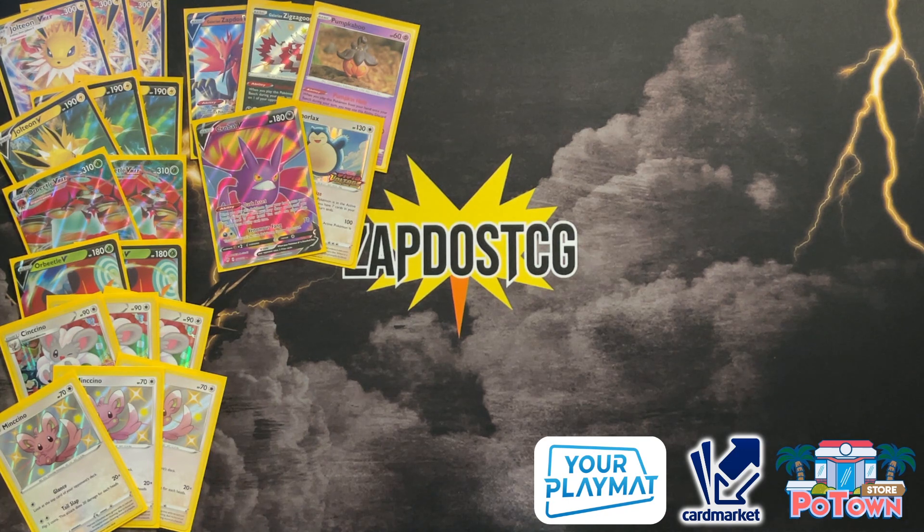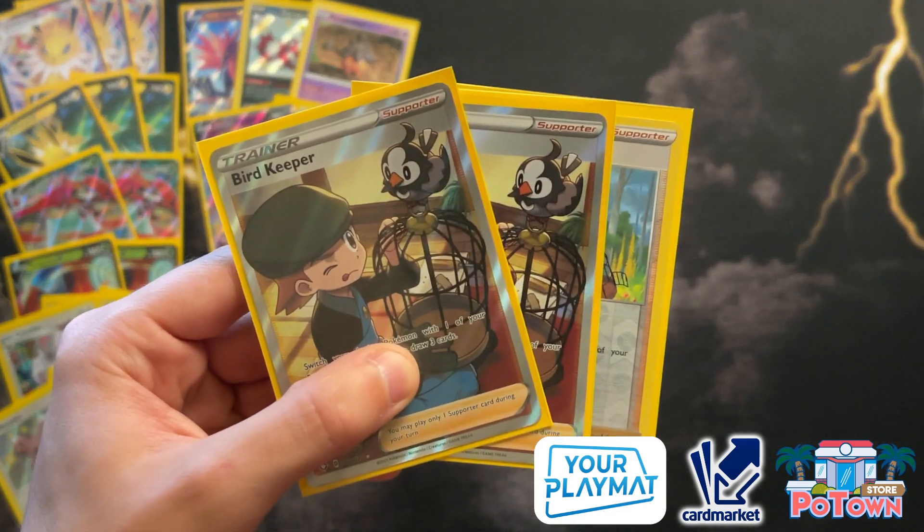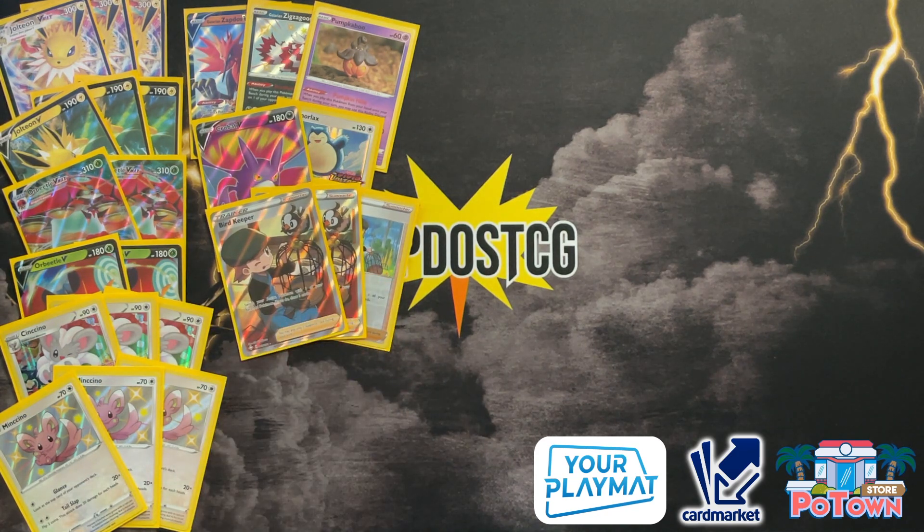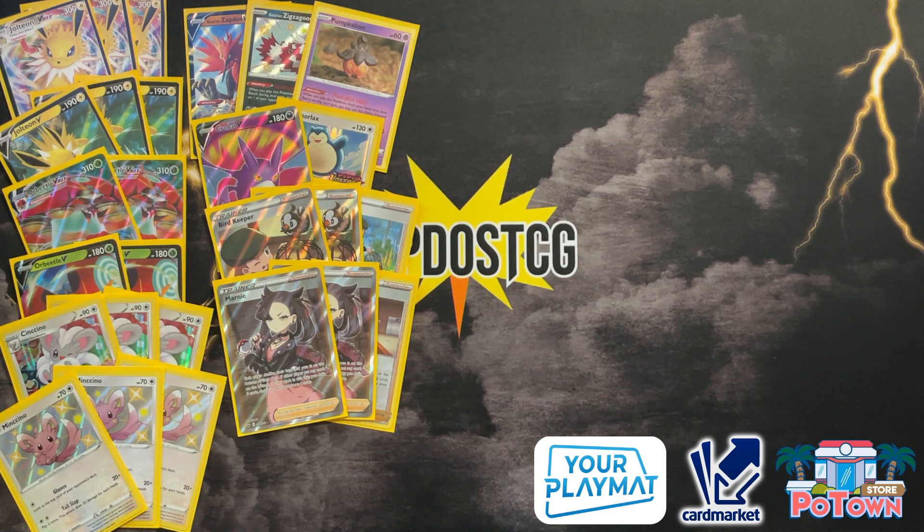We're not running any Research in this list. What you want to do is get out all your basics — Minccino, Minccino, Jolteon, Orbeetle, then Snorlax — that's the main focus and plan. We have three copies of Bird Keeper: not only can you get your Snorlax out of the active position when it's stuck, but you can also use it to get Orbeetle into the active or retreat into Orbeetle and get Jolteon back in the active. You draw three cards and switch around. You're not discarding a lot of resources, no Research, just aggressive consistency — playing the long game, getting Cinccinos out, getting Jolteon up and rolling, and trying to Cheryl it.